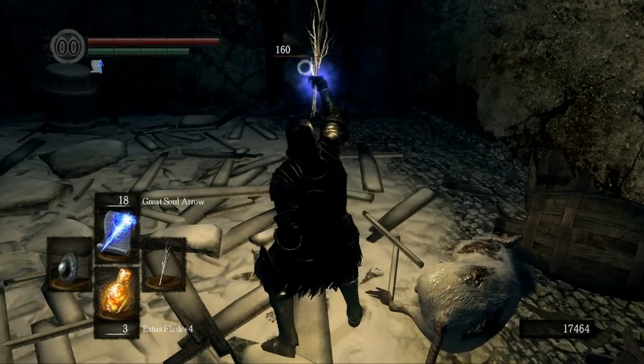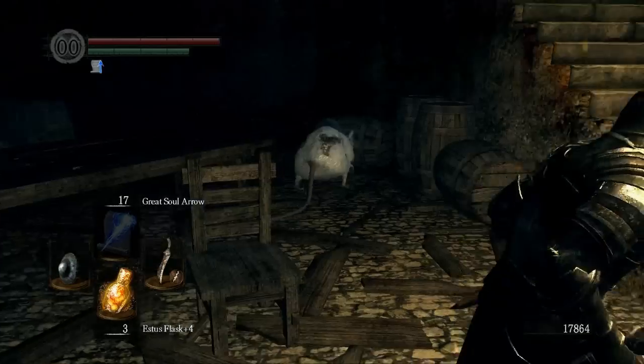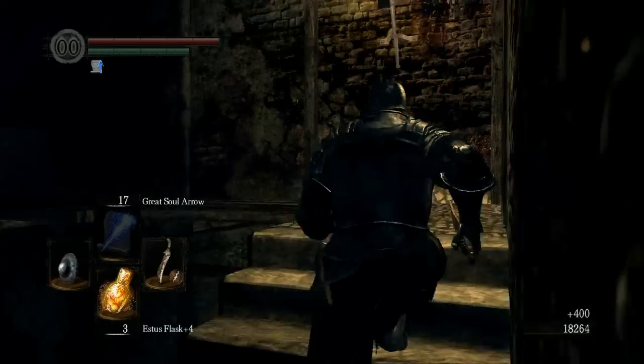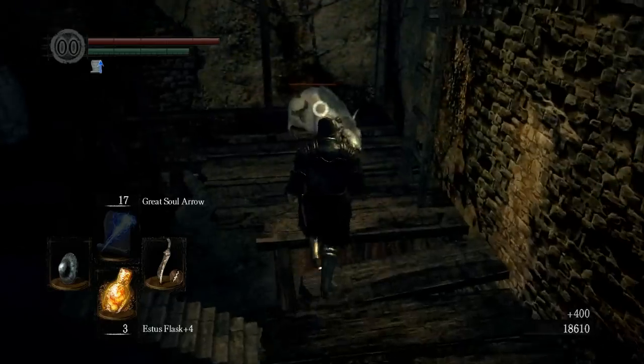Trying to make use of soul arrows. The rats - rats in general, all rats - won't attack you unless you get close to them. Just about all rats. I don't want to say all rats, I think there's some exceptions. But most rats in the game will not attack unless you get close.